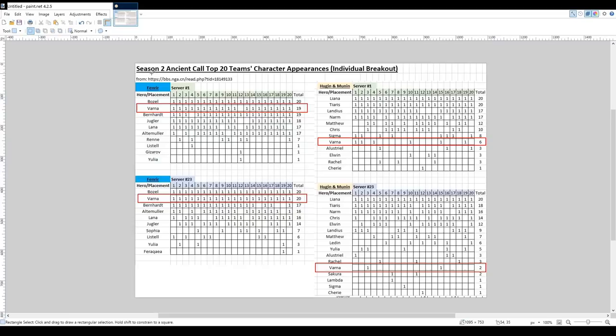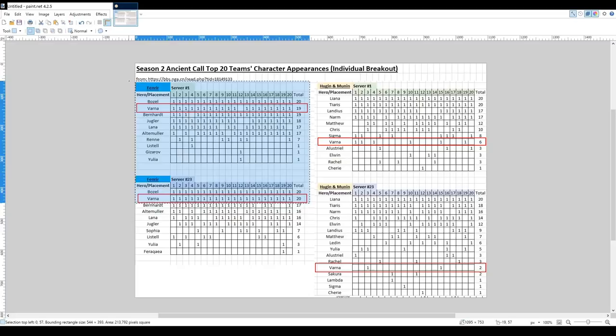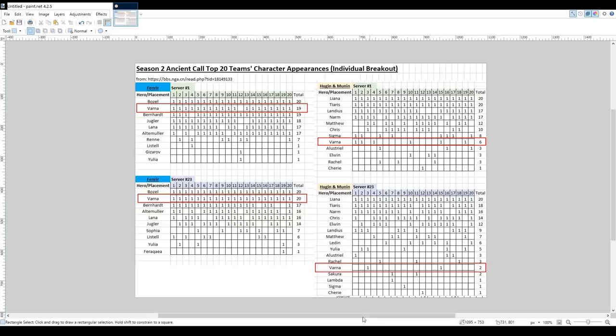Everyone uses Bozel. Taking the top 20 teams on two different servers from the Chinese servers — on server 1, 19 of the top 20 players used Varna in their fight against Fenrir, and then on server 23, all 20 players used Varna. She is incredibly, incredibly powerful for the Fenrir fight, because of her Thousand Arrows skill.